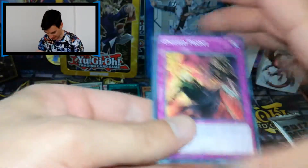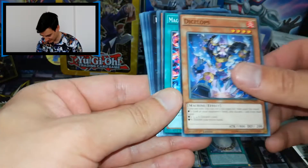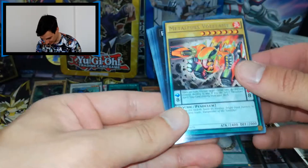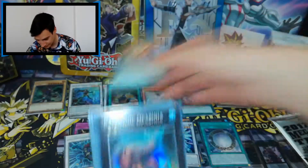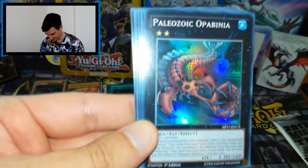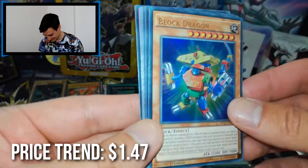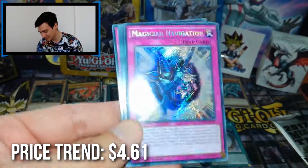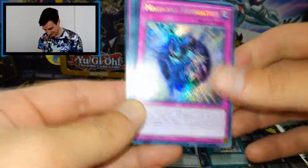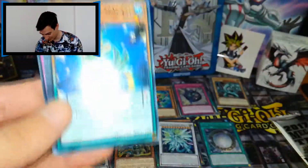Some more commons and now the last two packs. Last pack Yugi, let's believe in the heart of the cards. We have Magic Flute cards — nice — Metal Foes Wall of Flame as rare, Paleozoic Opabinia — nice — as super rare. Block Dragon again — oh my god, another decent pull! And Magician's Navigation secret rare — this pack was amazing from Yugi!